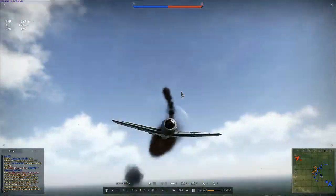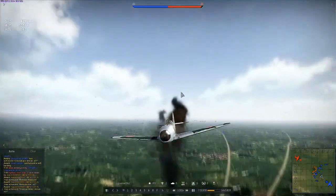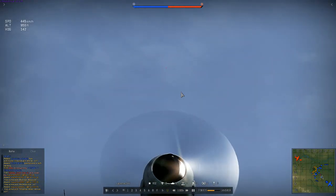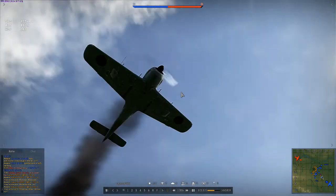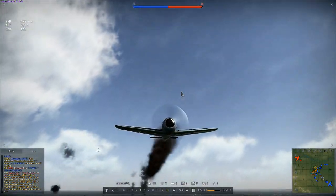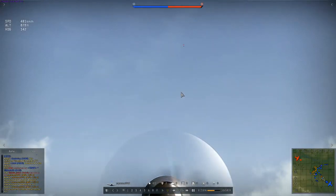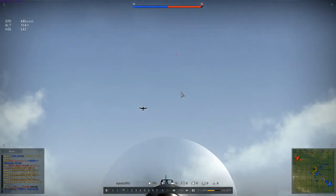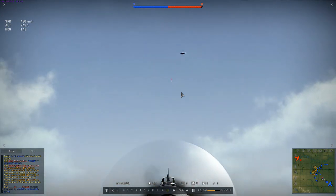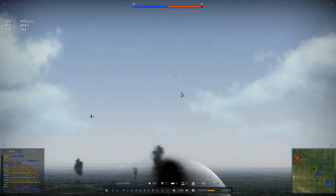As you can see, my engine is still smoking like hell, so I try to return to base. Then I notice I'm getting chased. I'm playing a damaged plane, and I kind of didn't want to get chased by the King Cobra because my engine is smoking so he can see me. My teammate flies away and he goes for me.